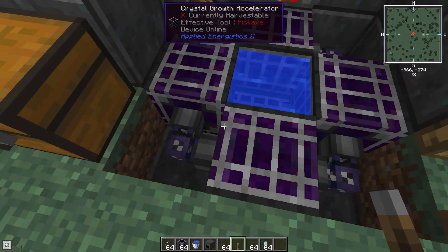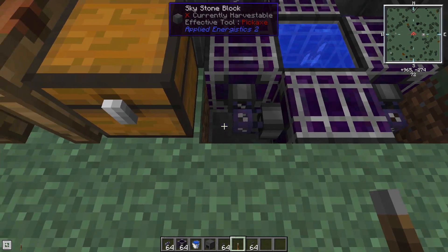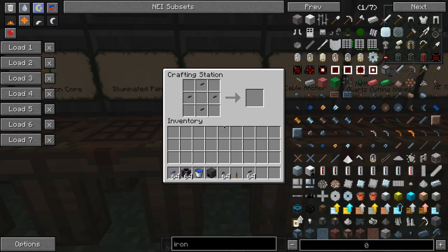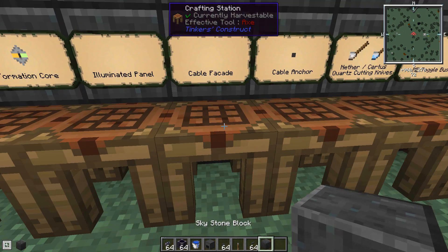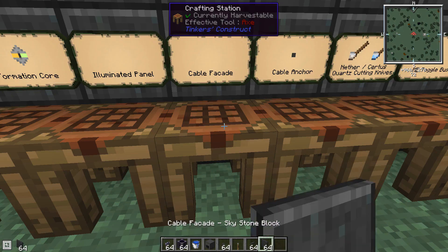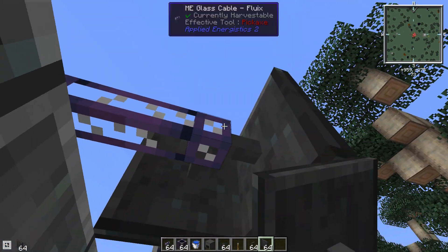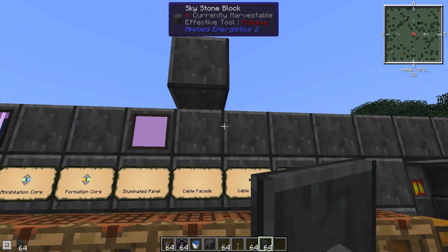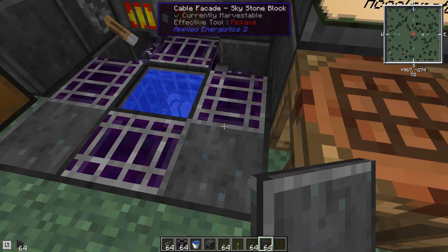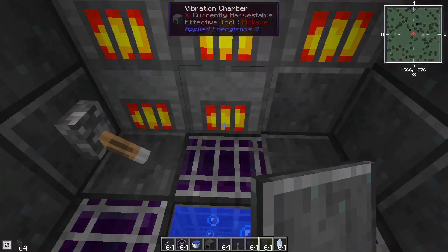There is a slight problem: if you step on the cable, you're slightly lower, which lets you accidentally pick up crystals that are growing nearby. To fix this, use cable facades. A cable facade takes four anchors and any block — I'll grab some sky stone block, which is a cooked version of meteor rock. Cable facades attach to cables and make them look completely like a regular block, while still having the cable inside. Now you can walk on it without accidentally picking up your growing crystals.